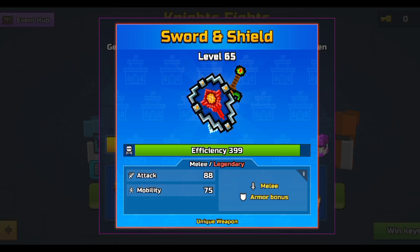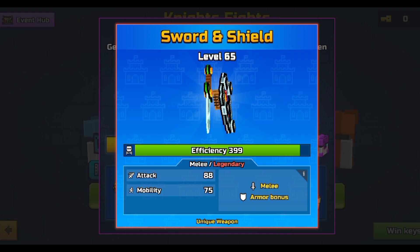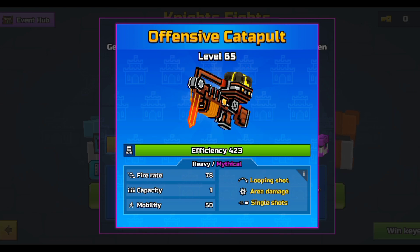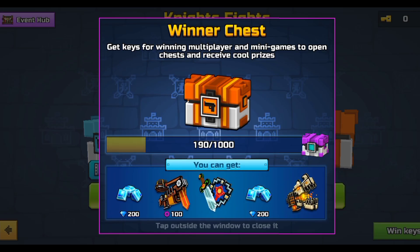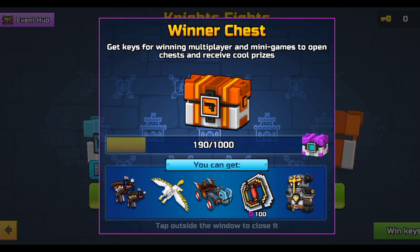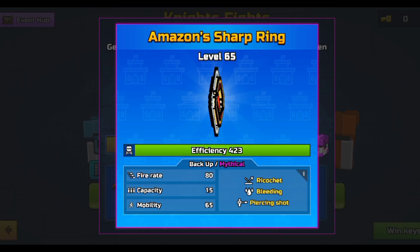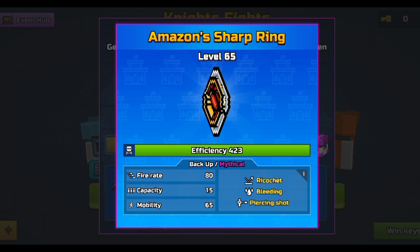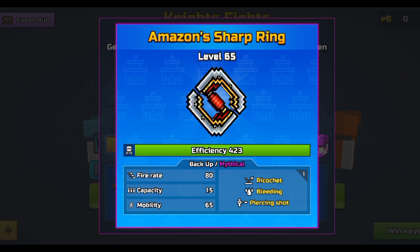Next up we have the Sword and Shield — just an average melee, not the best, not the worst. Going through the weapons, we have the Offensive Catapult, which is a two-shot kill. Then we have the Amazon Sharp Ring — it's three-shot kill most of the time. It's not really the best weapon, though I do like the fire rate and ricochet on it.